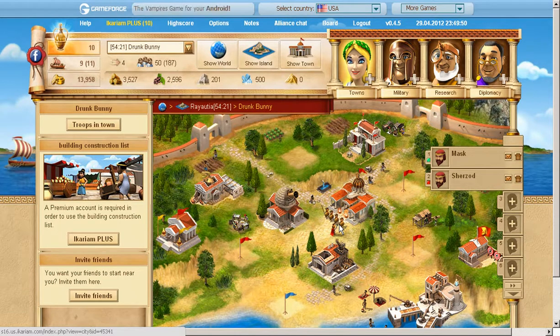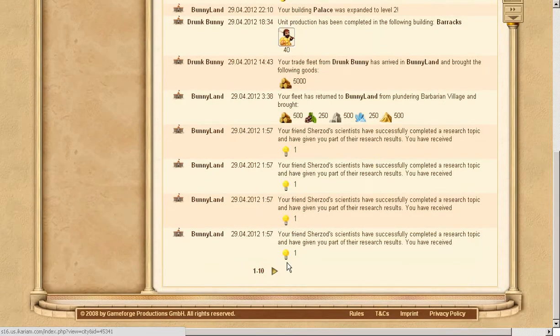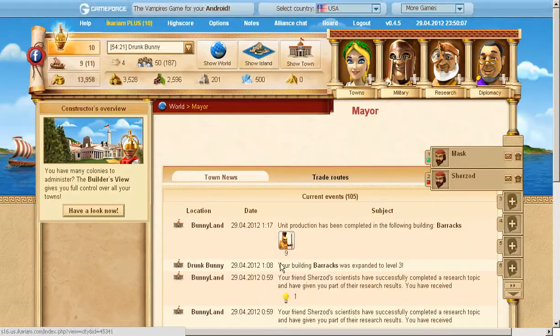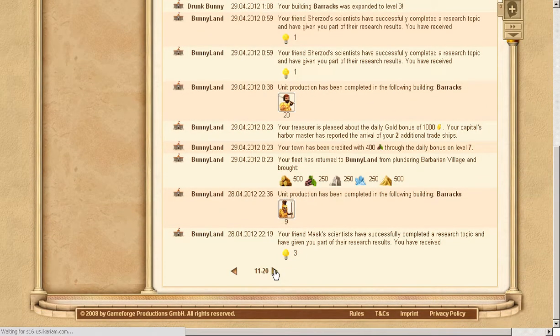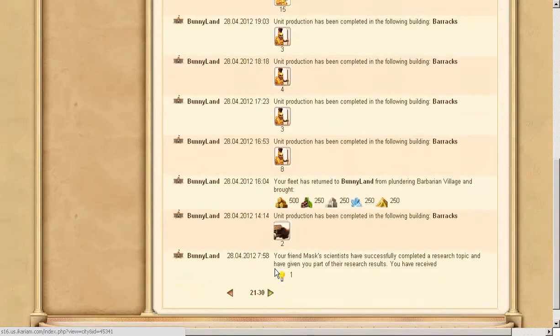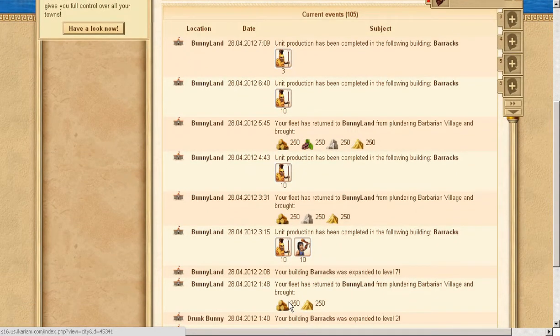Hello and welcome guys to Let's Play Ikariam with me MacGunnerBunny as MacGunnerBunny the second. In this update we are gonna find out what has been going on. I have been making soldiers — that's what's going on. Let me go back to where we started — look at all these soldiers that I made. I started making soldiers and attacked the barbarian village.